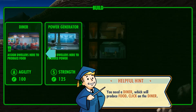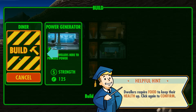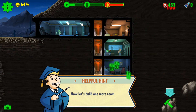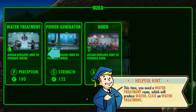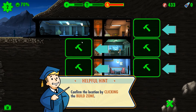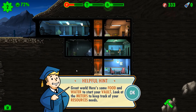Let's build a second room. You need a diner, which will produce food. We're gonna build it right here. Good. Now let's build one more room — we need a water treatment facility, which will produce water. So let's build this. Great work! Here's some food and water to start your vault. Look at the meters to keep track of your resource needs.